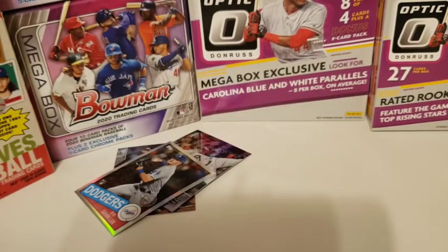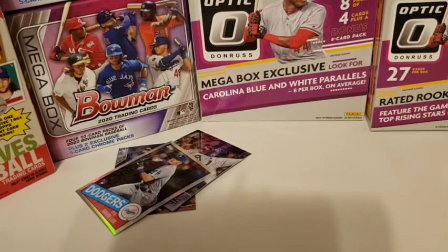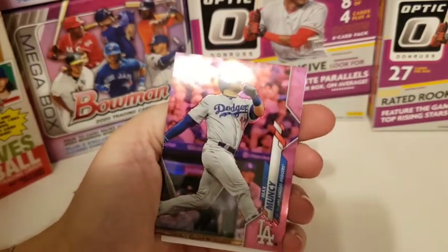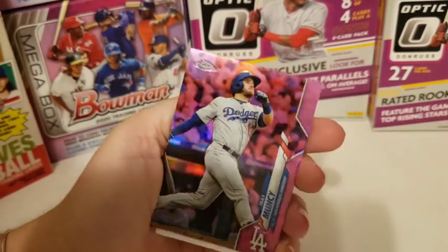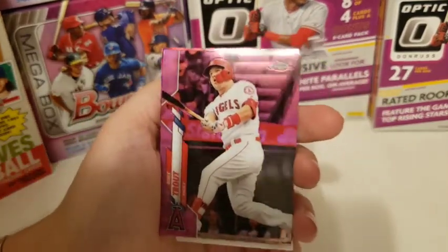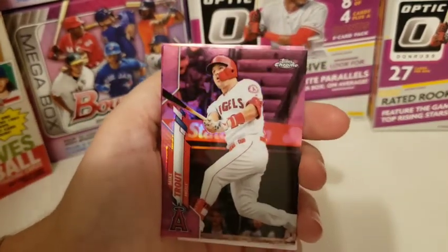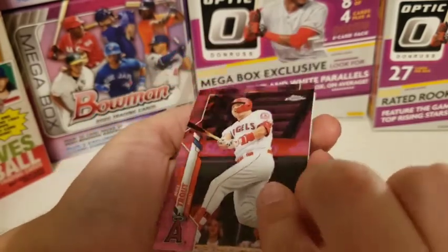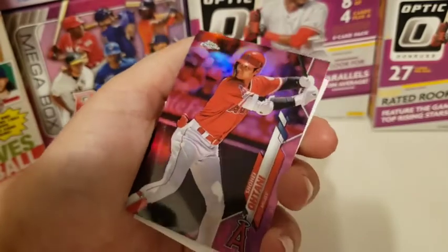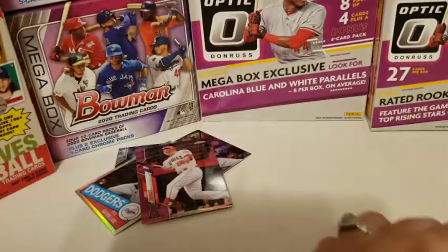And last up, my pink ones. We got Max Muncy — that's a pretty card. Ooh, Mike Trout — the best player in the game. And his teammate Shohei Ohtani. Yeah, so you definitely want to pick that Trout.